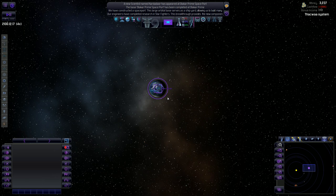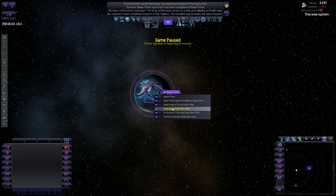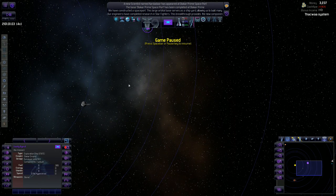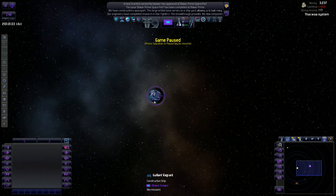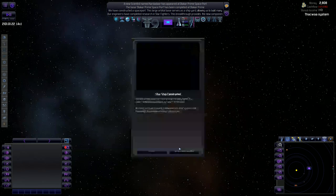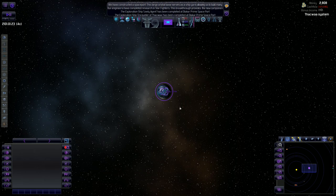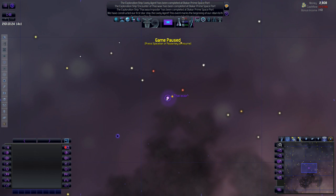Our first ship is almost constructed — there's the Lively Agent exploration ship, still finishing with seven unbuilt components. There it is — starship constructed! 'We have constructed our first starship, the Lively Agent. This event marks the beginning of our return to the stars. We must continue to expand and explore our solar system and build more ships to establish a thriving solar empire.'